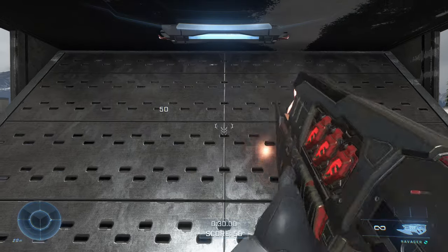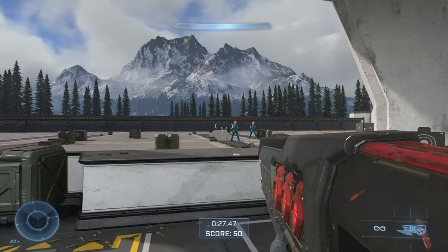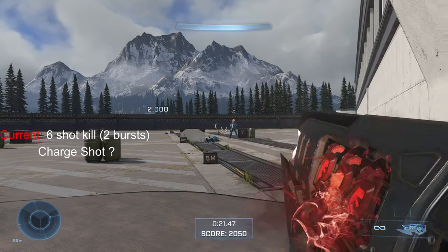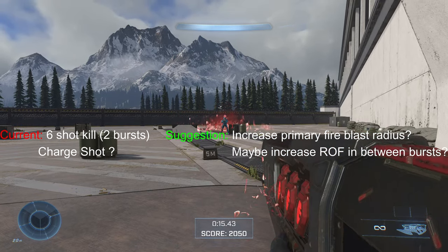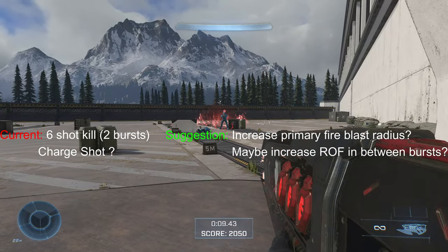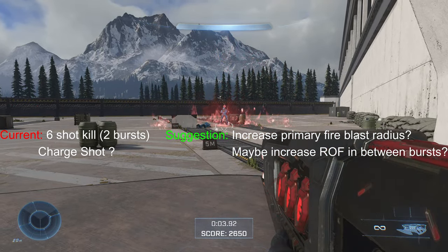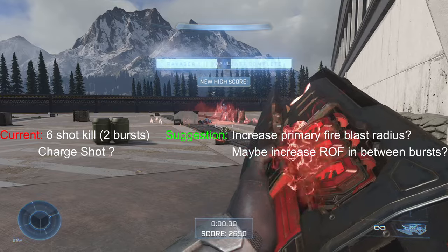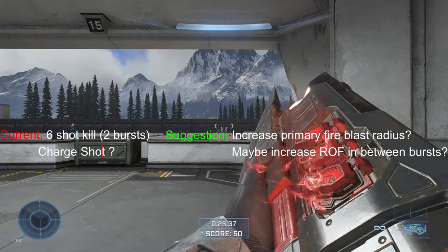Next is the Ravager. I thought this thing looked bad when it was first revealed — it was just a giant rectangle on screen. But 343 did a good job adding more detail and more colors, so it looks fine now. Here are the stats. My suggestion: I'm assuming this thing is pretty much supposed to be a Banished grenade launcher, so a power weapon. The primary fire could use a blast radius increase and maybe a rate of fire increase — I'm not sure about the rate of fire, but definitely the blast radius. And I don't really have much to say about the charge shot, because there were times it did damage and other times it did not, and I think that was an issue with the flight.